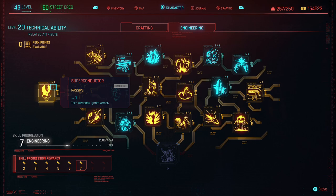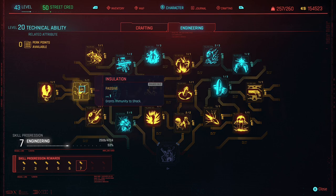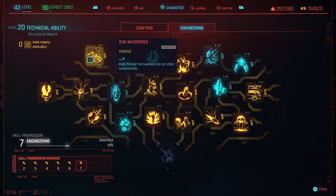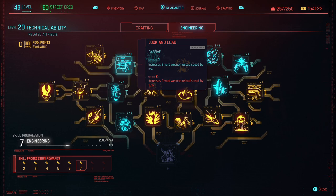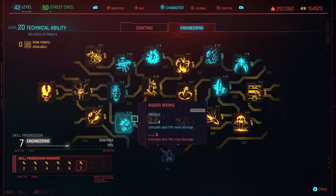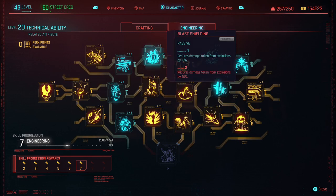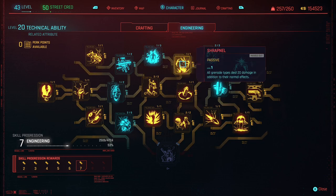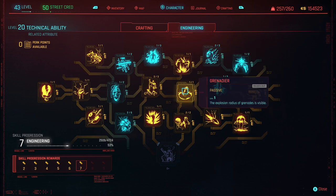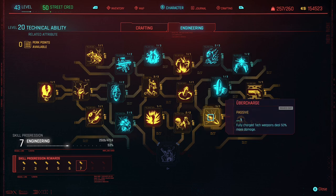The perks I've unlocked include: Superconductor, Fuck All Walls, Insulation, Gun Whisperer, Lock and Load, Up to 11, Bigger Booms, Can't Touch This, Mech Looter, Blast Shielding, Shrapnel, Grenade Deer, Bladerunner, Ubercharge, Tesla, Lightning Bolt, Lickety Split, Play the Angles, and Jackpot. All of these perks focus heavily on increasing the power and accuracy of both smart and technical weapons, while also increasing grenade damage output and helping you survive explosions.